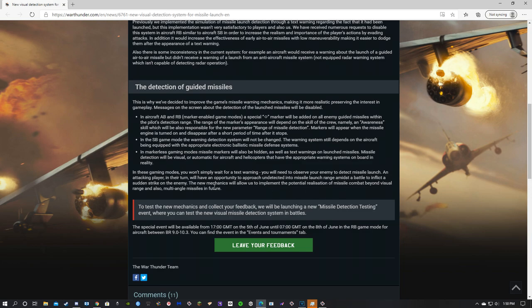The new mechanics will allow them to implement the potential realization of missile combat beyond visual range, and also multi-angle missiles in the future. So they're basically saying these mechanics will allow for BVR systems — radar-guided missiles like the Sparrow. Even in the background, the Mirage with its R530E benefits, because that missile has a long burn rate, so does the Firetop. Those kinds of missiles — it'll definitely help with you being able to see them being launched at you. And multi-angle, all-aspect type missiles — we kind of have that in game now, but missiles can't really be launched from the front yet.